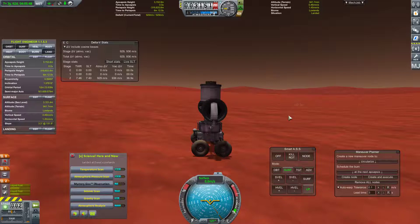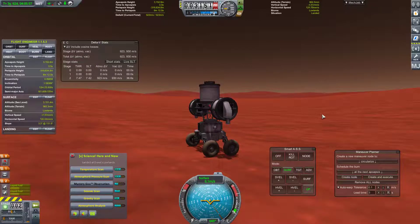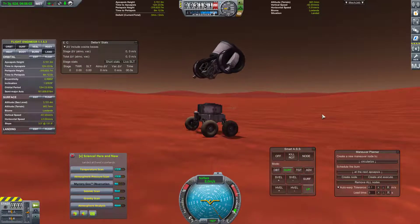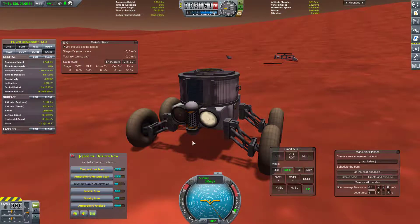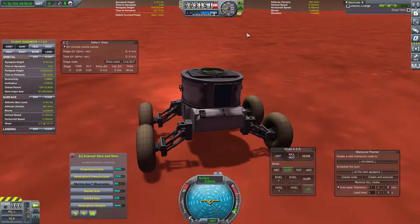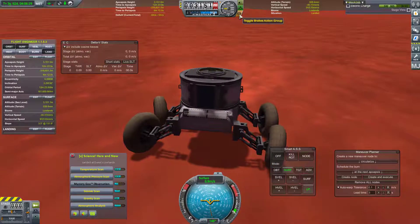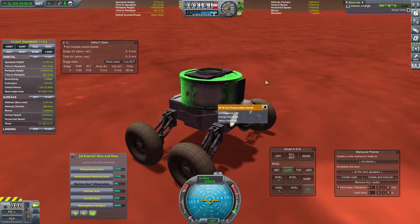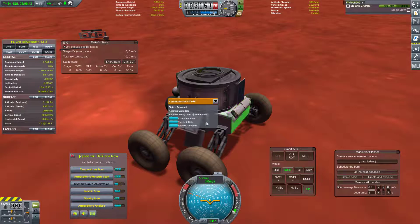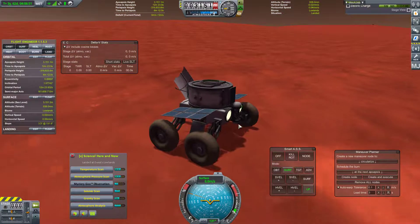Let's just go ahead and leave this where it's at. Throttle this guy up - not quite that high, but pretty close - and detach him off of there. There we go. Beautiful. That was perfect. Go ahead and toggle these on. Looks like not great is the answer for energy flow. Let's go ahead and point our solar panels there, and we can also extend our better solar panels and put our antenna back. This thing is now safely on the surface of Duna.